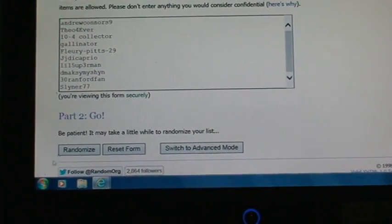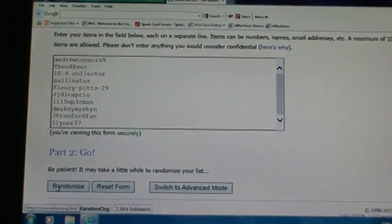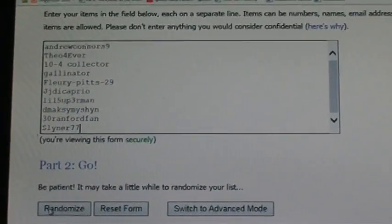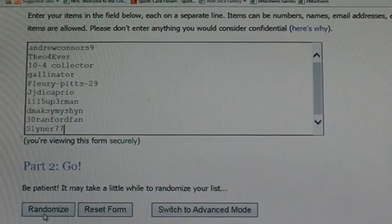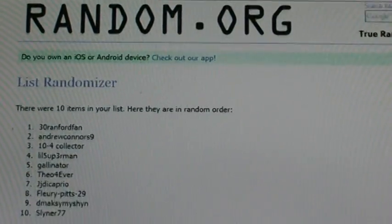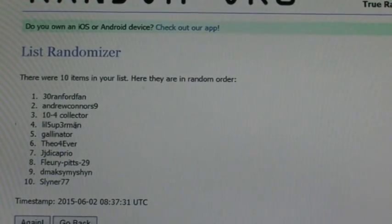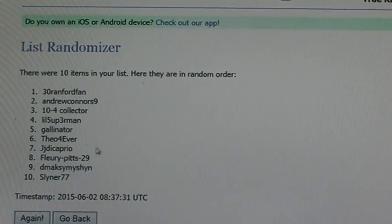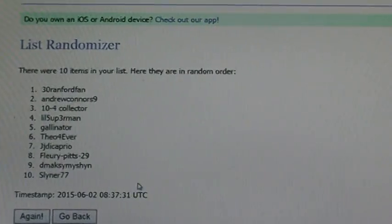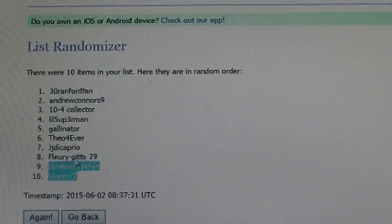I'm going to hit Randomize. Let me move it up a little — there we go, everybody can see it. And here we go with the randomize. Ranford Fan is going to be first, Andrew Connor second, 10-4 Collector, Little Superman, Gallinator, Theo Forever, JJ DiCaprio, Flurry Pits, Demaskman, and Sliner 77. That's how that's going to roll.